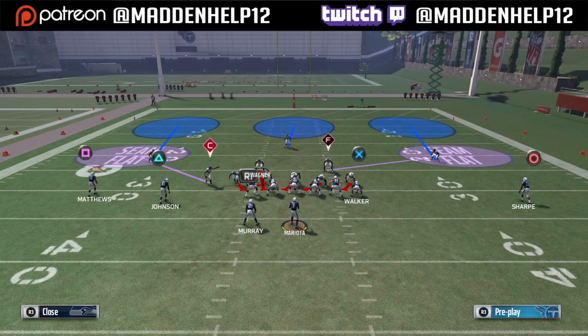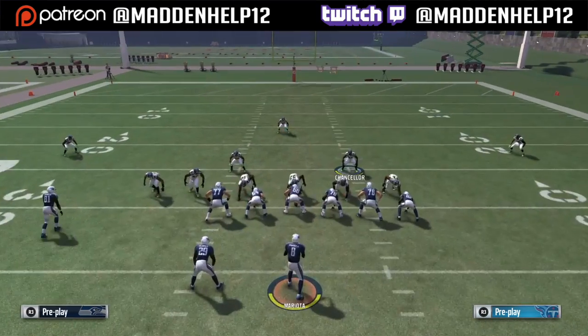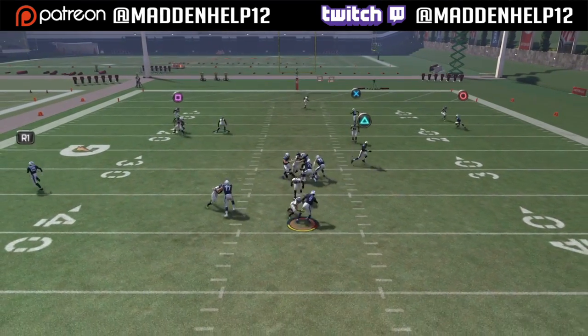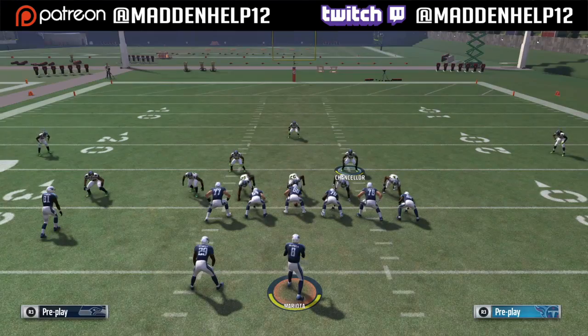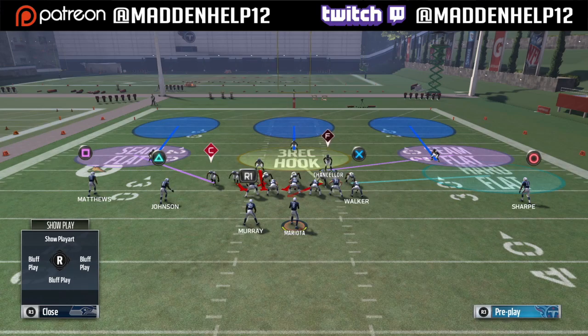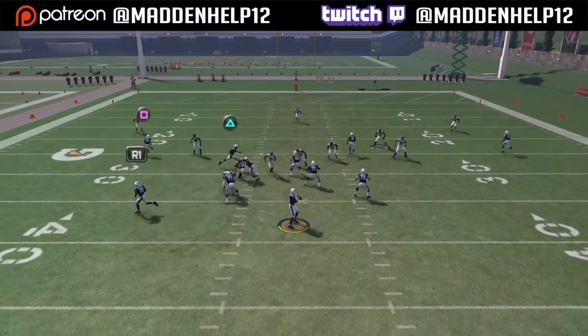The setup is base aligned, then you want to crash your defensive line to the left, blitz the middle linebacker on the left of screen, and you want to put your right defensive end in any type of zone or man him up. You're either going to get A or B gap pressure. You want to have your fastest, highest acceleration, and best pursuit linebacker as the blitzer.